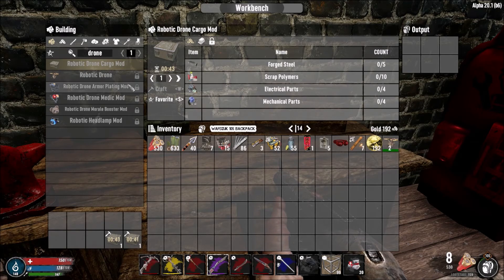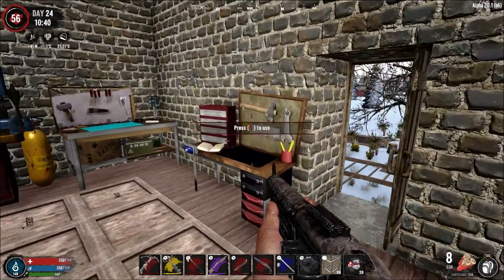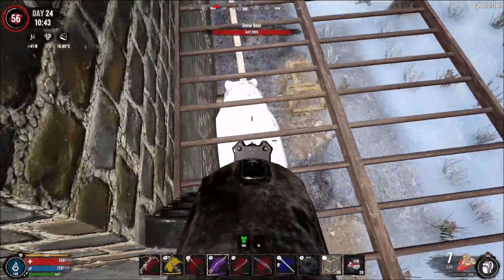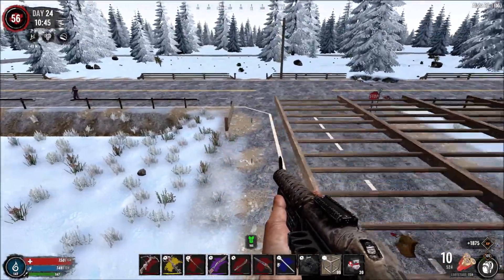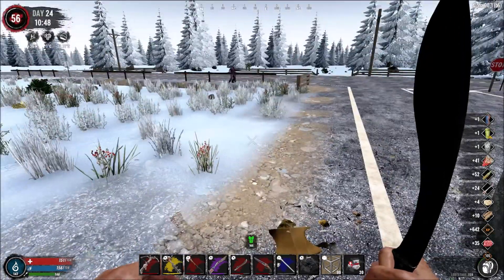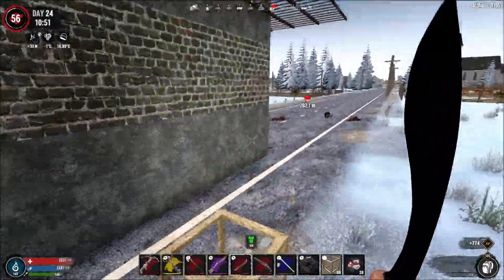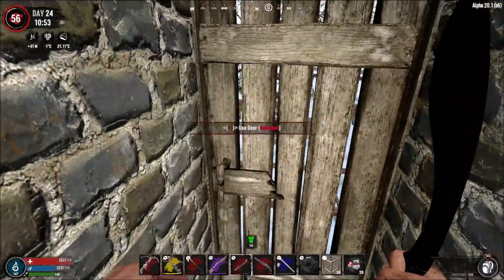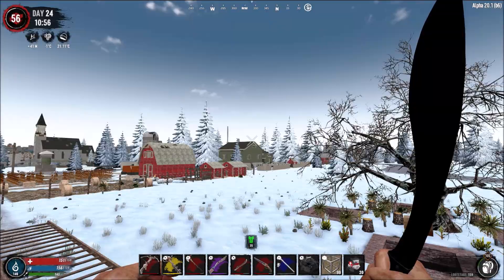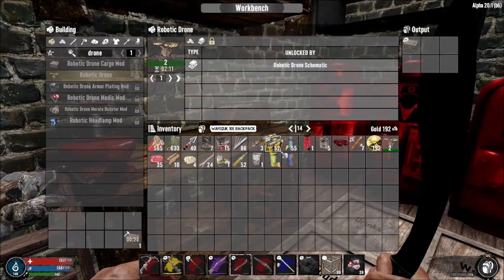We're going to make ourselves a drone mod. Also guys, it seems the robotic drone is under the robotic drone schematic but in Darkest Falls it's under scientist lore. I need to stop spoiling that - after recording these seven episodes I'm going to start recording Darkest Falls. The bear dropped loot which is nice. The giant demolishers with feral sense are very tough - they can sense you from so far away, it's insane.